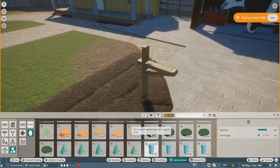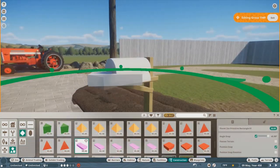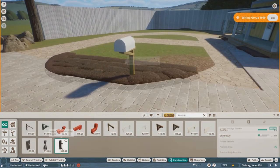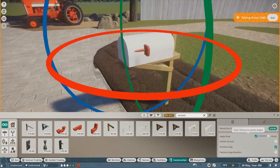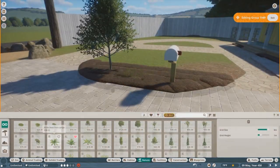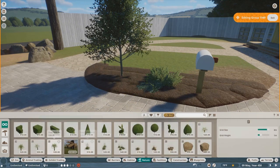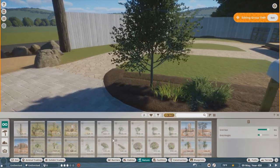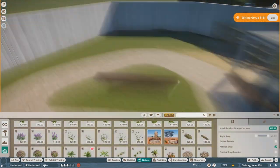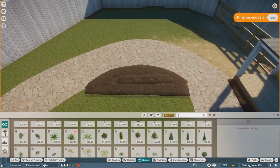I noticed no one has made a mailbox in this game, so I just made one. I should probably upload it to the workshop — there are no mailboxes in the game, which makes sense since nobody's really building suburban houses, but it's a small useful prop that I thought was worth making quickly.